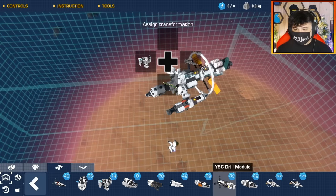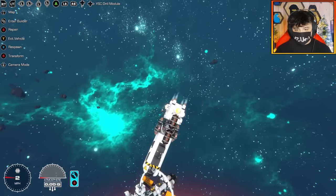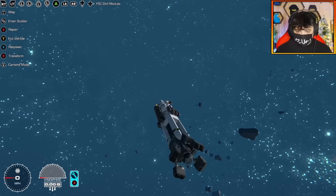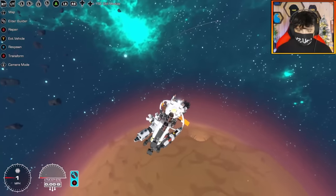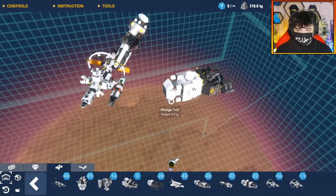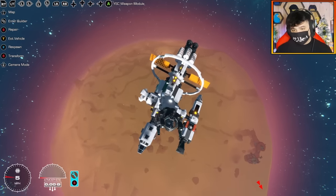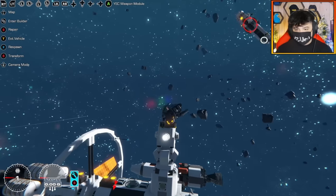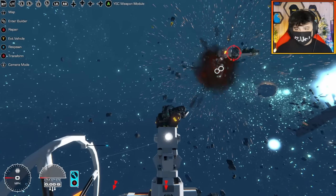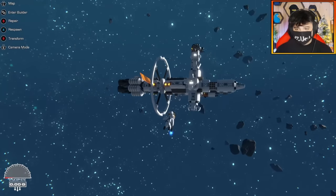Let's get through the other modules quickly. The next one — the RCS system was made by me but the main build was by VacXT — is a drill module, designed for drilling crystals. It has a drill, landing legs, and the same docking arm as the others. Next is one of my favorites: the weapons mod. If I want to weaponize the Endeavor I just attach the weapon mod, and I can control the turret. Large cannons with aim assist are like snipers in space — love it!